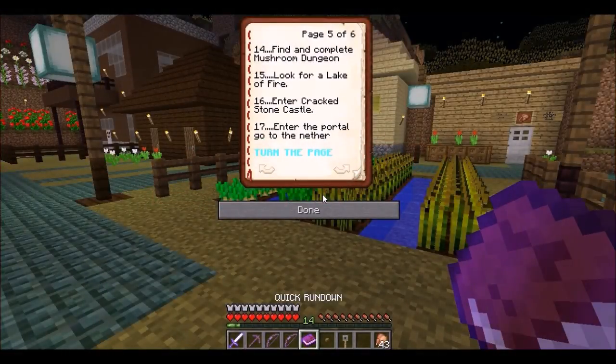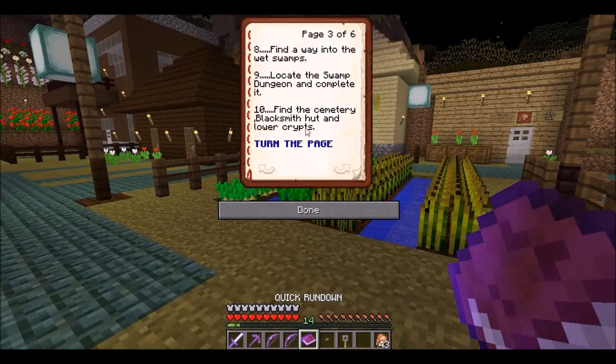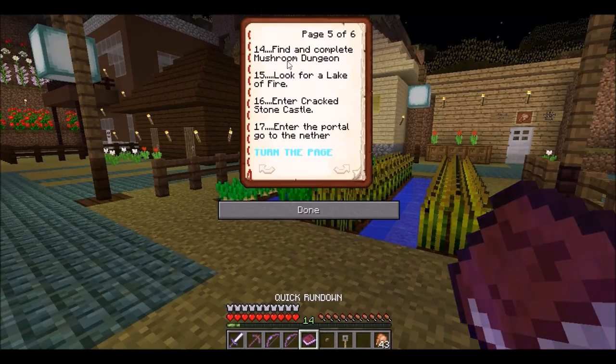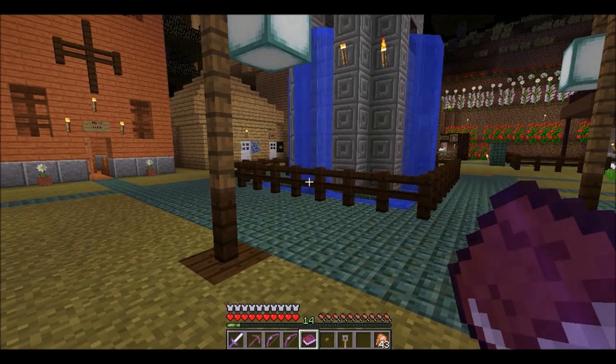Hey guys, Bleaker here. I figured we'd start off this episode with a quick recap of our adventures. We're about here — find and complete the mushroom dungeon, done. Now we gotta look for this lake of fire, but holy frame rate drops, what is going on here?